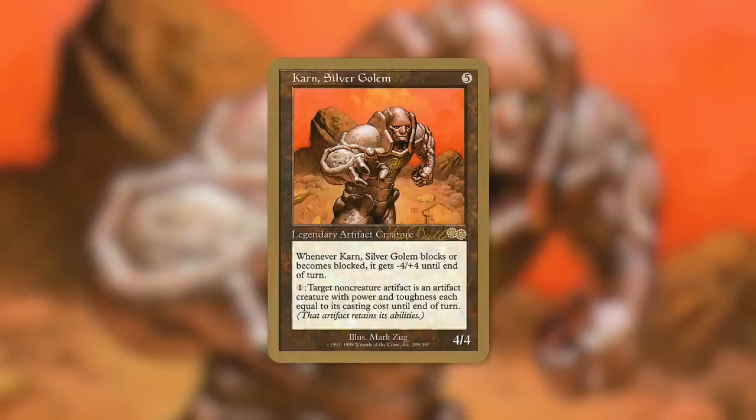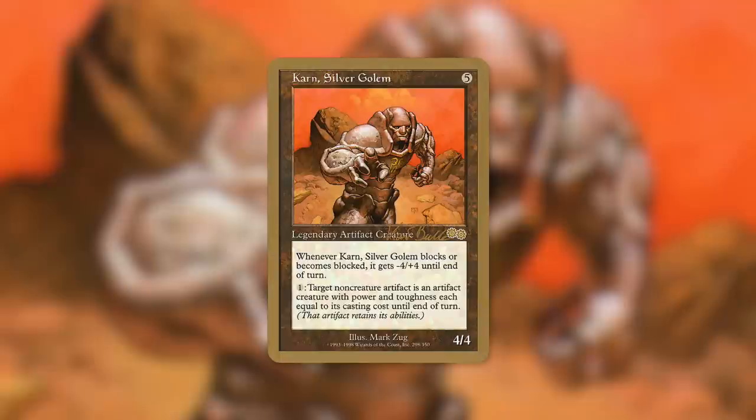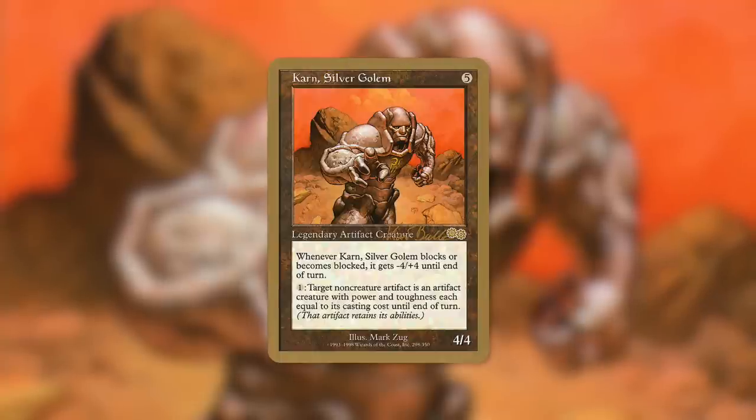By having the vast majority of your army not be creatures, that has a lot of implications. A card like Wrath of God is going to take out all creatures — it's a fantastic wrath — but even though that takes out your commander, the rest of your army is going to be safe because they aren't creatures unless you want them to be. So while your opponents' boards might be getting cleared whenever wraths occur, yours is going to pretty much stay intact.